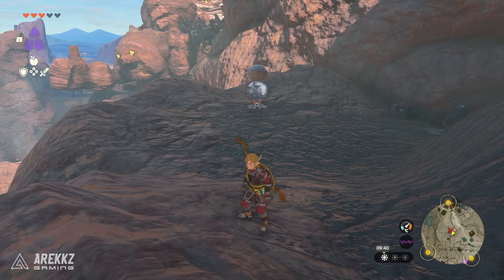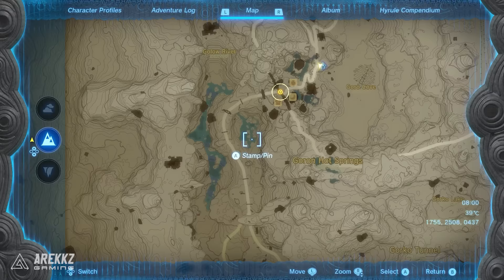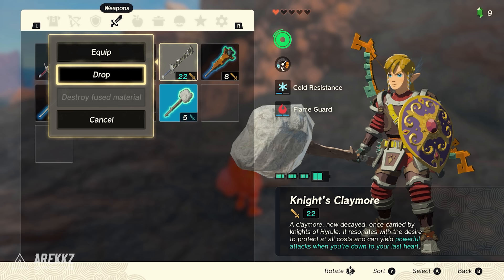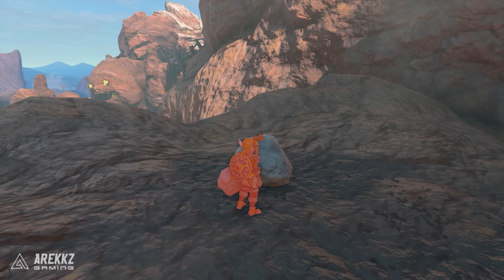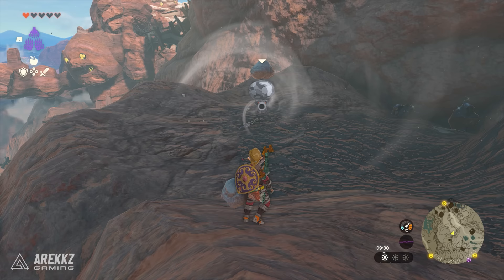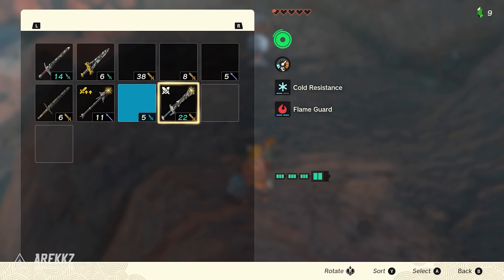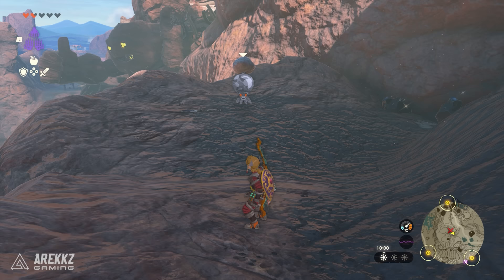If you have a problem with your favourite weapon always breaking, there is actually a way to fix and repair it. Head to the area surrounding Goron City where you will find plenty of Octoroks around. Run up to them and drop your weapon that is about to break on the floor nearby — don't worry, it won't attack you and you won't lose your weapon. Just run back and wait for it to suck your weapon in. The Octorok will puff with a shine and spit your weapon back out, now shiny and new with its durability fully repaired.